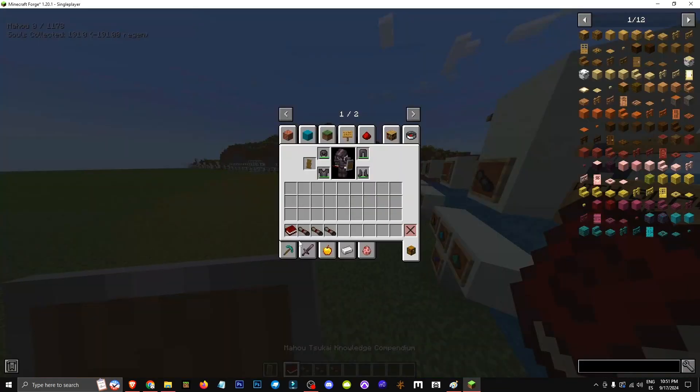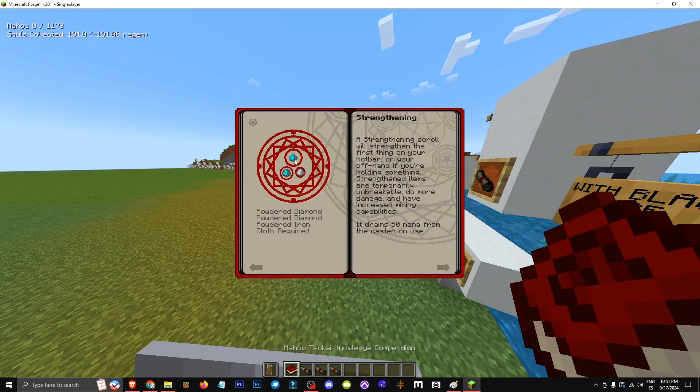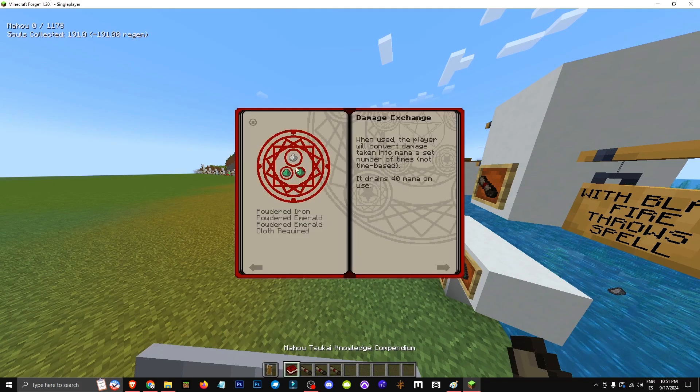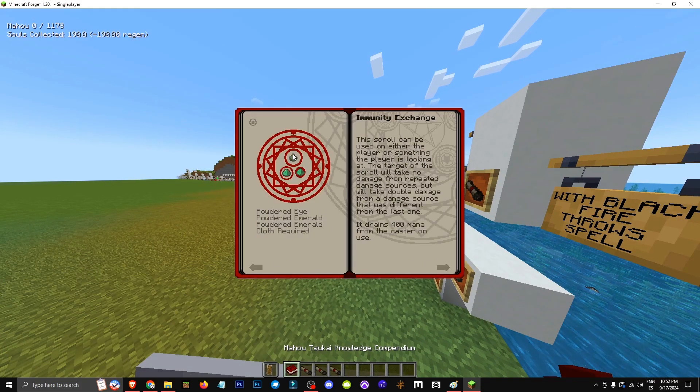Then we have the Scroll of Strengthen. If you use Mao's Tsukai Knowledge Compendium mod, you can see a bit of everything. Strengthening is made with two diamond and one iron. Then we have the Damage Exchange, made with two emerald and one iron. And then the Immunity Exchange — two emerald and one iron powder.